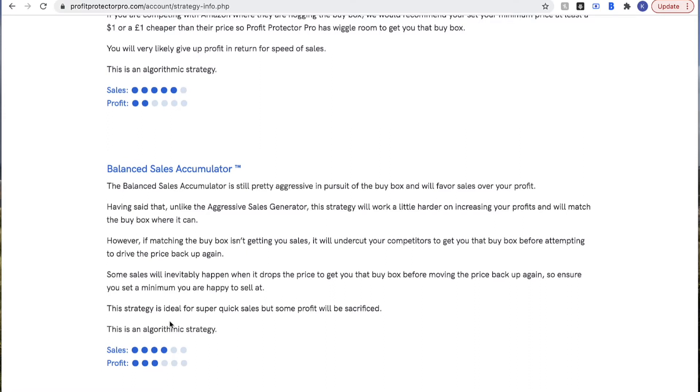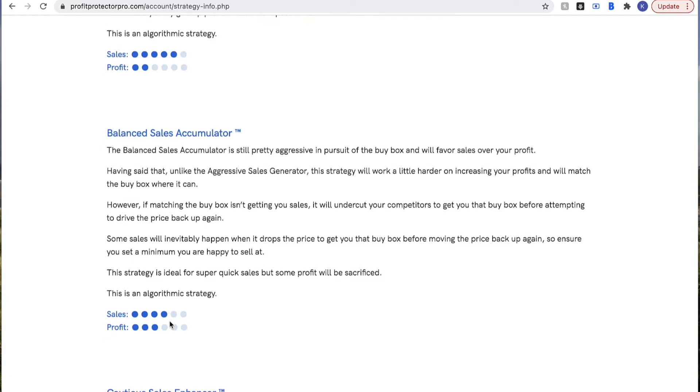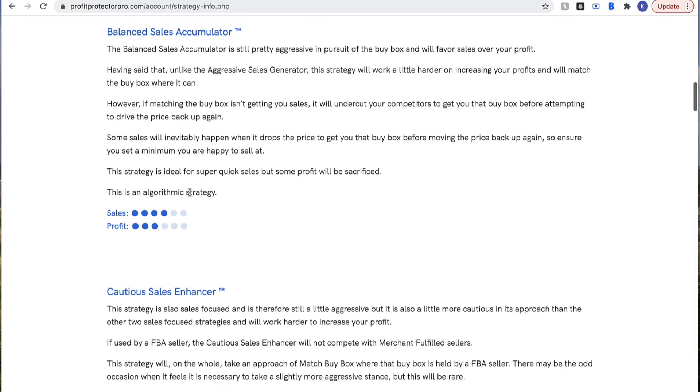Coming down we've got the Balanced Sales Accumulator. As you can see from the dots, it's slightly more focused on sales than profit but not as aggressive as the previous two strategies. This is probably the most popular strategy amongst Profit Protector Pro clients. It does its best to match the buy box to get those sales, and if it needs to undercut competitors it will, but then it will try to drive that price back up again. Great for quick sales but not entirely profit focused — more of a balanced strategy.